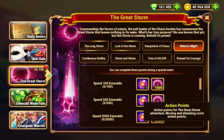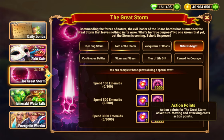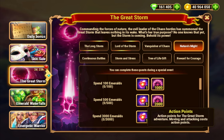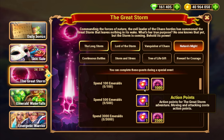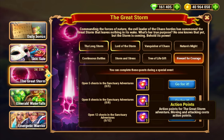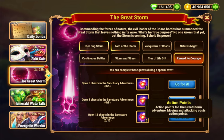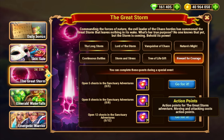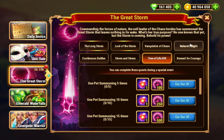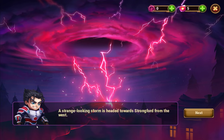You can actually buy action points for 500 emeralds each directly in the Great Storm, which is generally much better. If you buy one for 500 emeralds you automatically clear the first quest, netting three action points total. For adventures, there are 12 total — completing three adventures with four chests each gets you five extra action points.